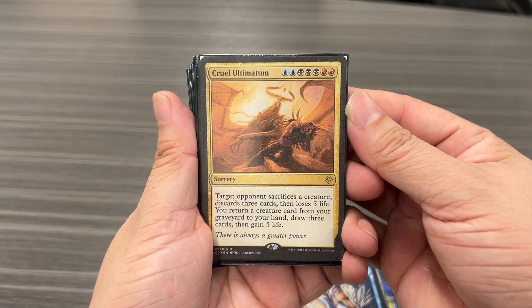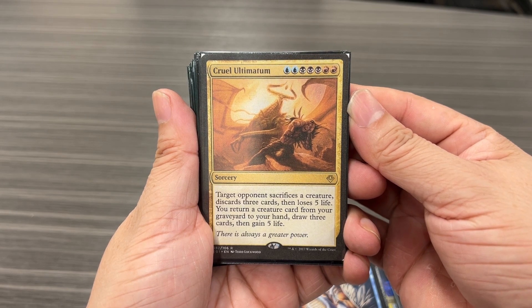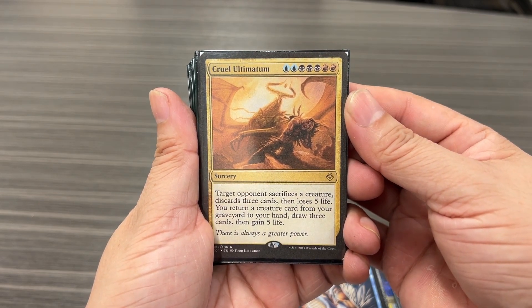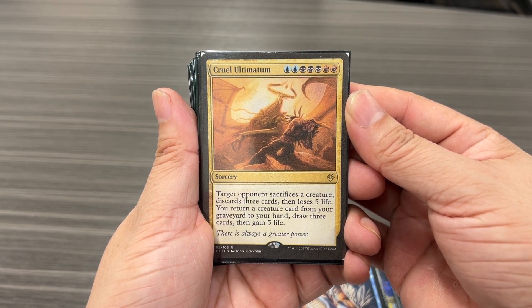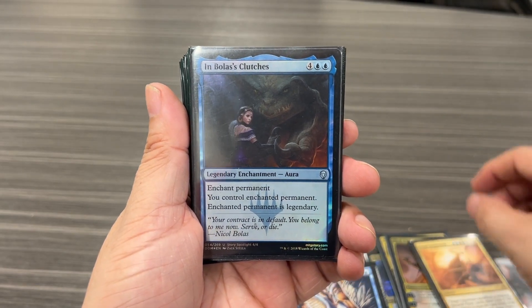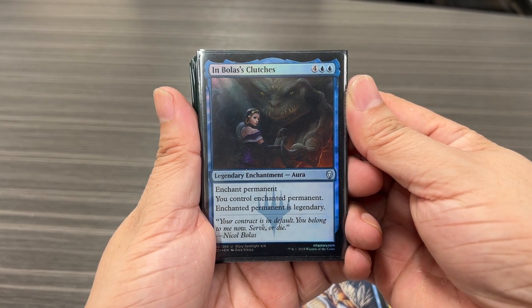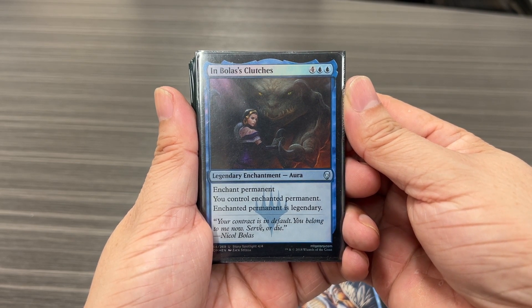Cruel Ultimatum: target opponent sacrifices a creature, discards three cards, then loses five life. It's not the best card, but Nicol Bolas is in it, and you can return a creature card from your graveyard to your hand, draw three cards, then gain five life. And Bolas' Clutches — you attach it to your opponent's creature and steal it from them.